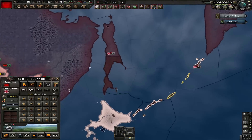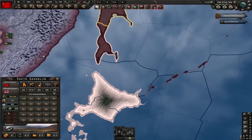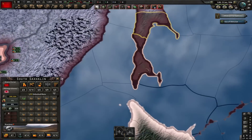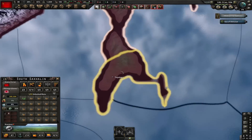Because Paradox made a mistake. Instead of adding these cores to the Soviet Union, they're added to Japan. Not even kidding — I tested it out myself. I removed the core of South Sakhalin from Japan, and then after doing the decision, Japan managed to core this state again.